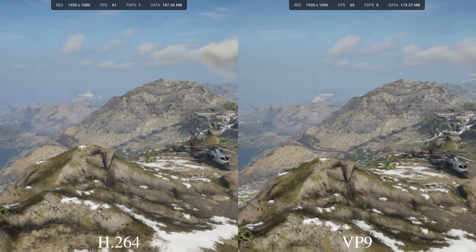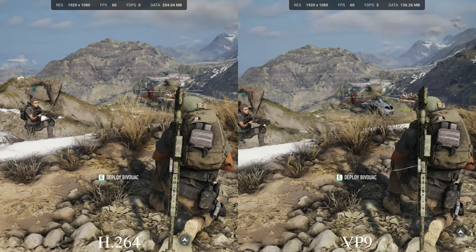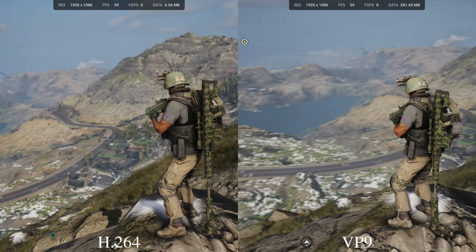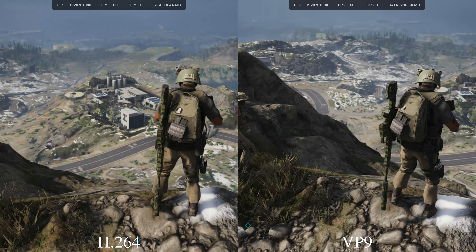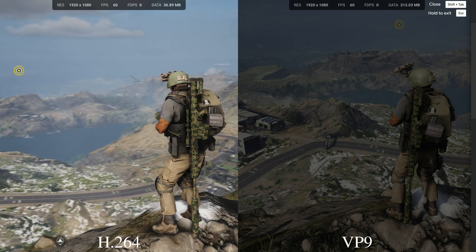If you look at the way the terrain loads and the distance drawing, you do get a bit better result on VP9. Pausing on the backpack here, you can see there is a lot better detail and coloring on the VP9 side than the H264. As we move around, VP9 gives a little bit smoother result, while H264 remains a bit blurry. Looking at the distance drawing on the buildings, it's pretty close, but that wider range of contrast does look better on VP9.